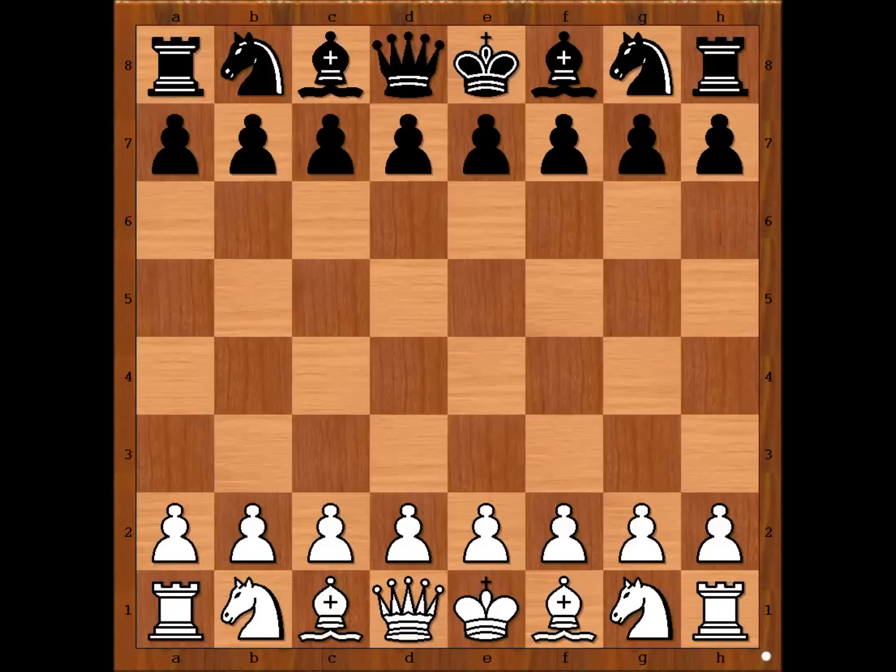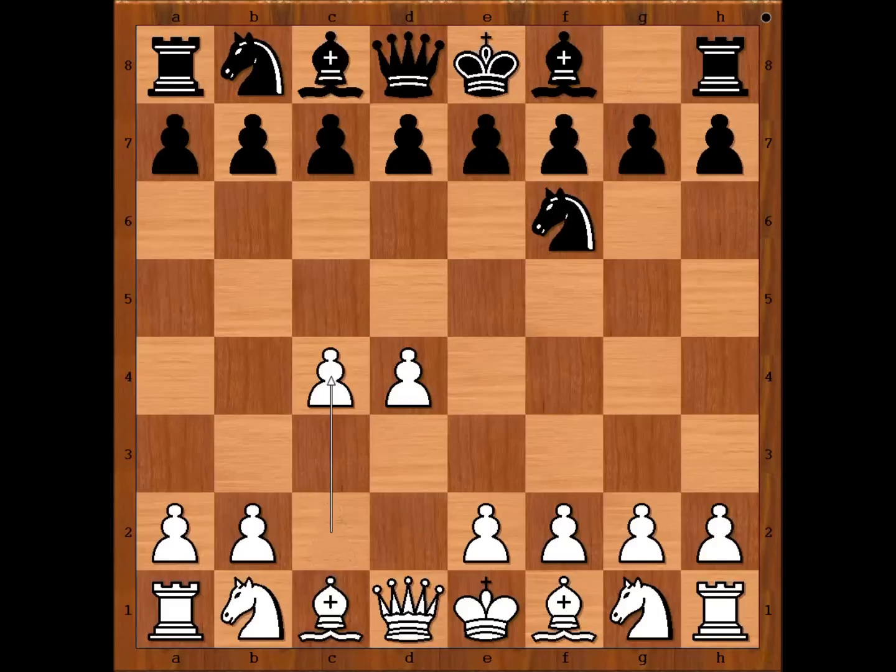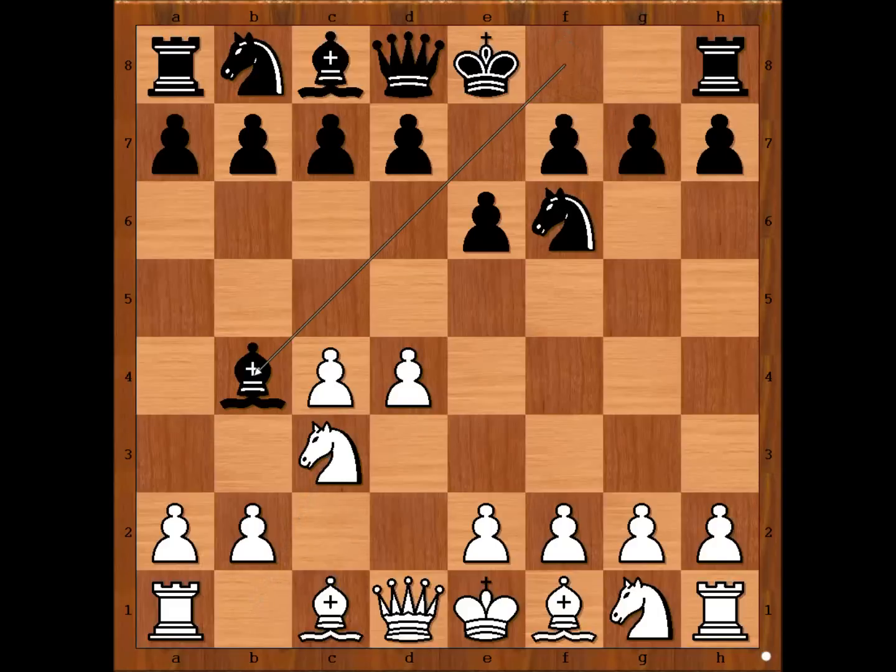Taimano had the white pieces and he started with d4. Vogelmann played Nf6, c4, e6, Nc3, with Bb4 — the Nimzo-Indian Defense. White went for the Rubinstein variation with e3.